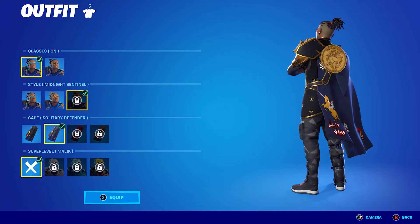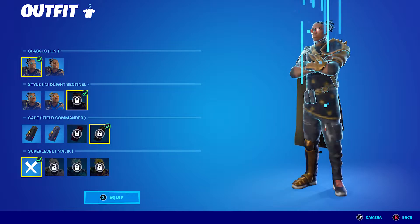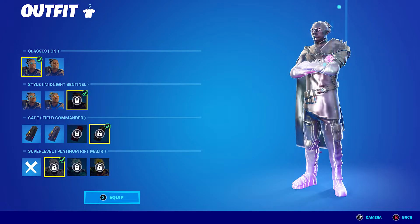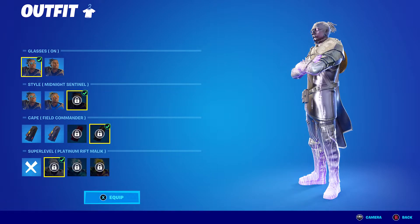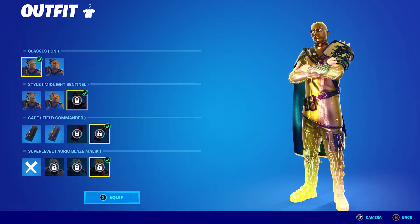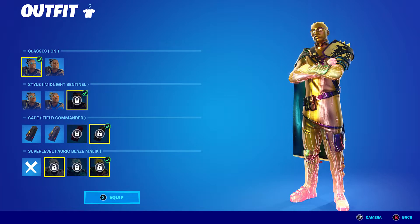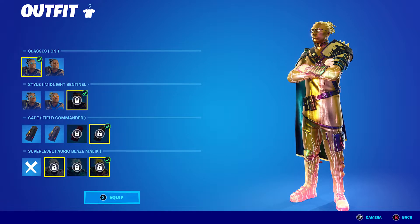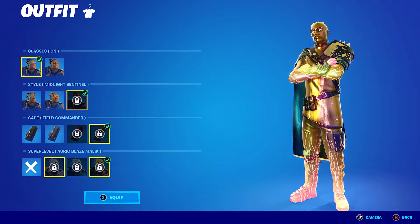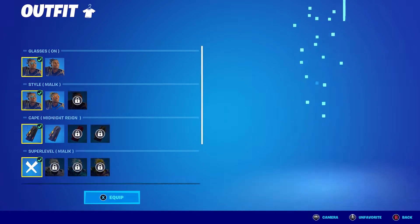You also have Solitary Defender and then Siege Leader. And then the Field Commander, and they also got the super level styles — you get Platinum, Rift Malik, Lapis Slurp Malik, and then Auric Blaze Malik. I would have personally preferred if they kept the actual skin colour, like they did with the bonus styles two seasons ago — basically you had that style on it but didn't have it covering the skin. I personally prefer when you can actually see the actual skin outfit, but either way it looks alright.